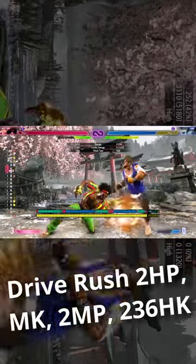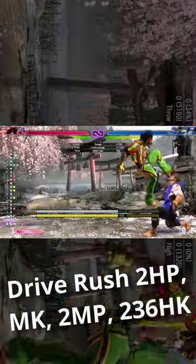Extending your combo with the drive rush, you go crouching heavy punch, standing medium kick, crouching medium punch into your heavy sobat kicks for the same strike throw setup.